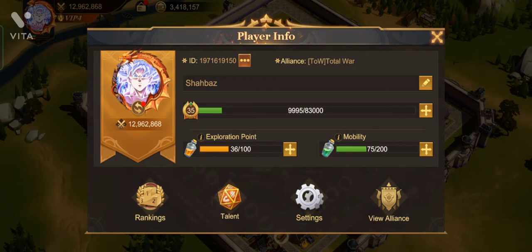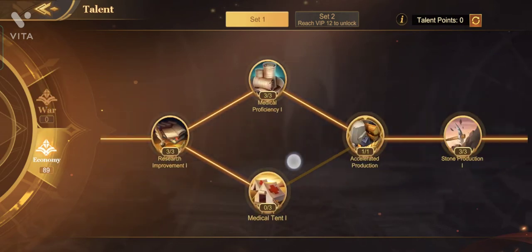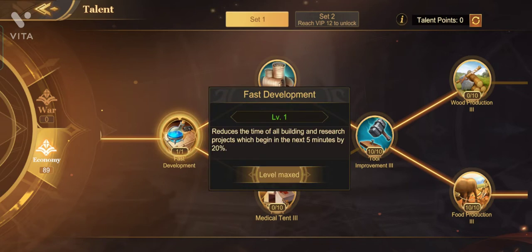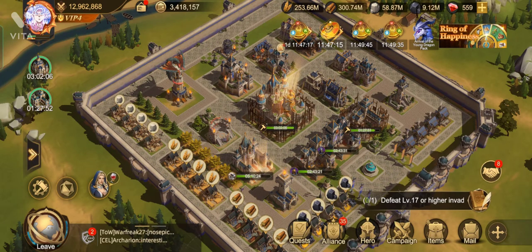Now let's talk about talent. Talent should always be set to Economy because when you reach Lord level 32 you can unlock a 20% building speed bonus, and there is another skill that increases your building speed by 20% for five minutes. Make sure you have reached Lord level 32.